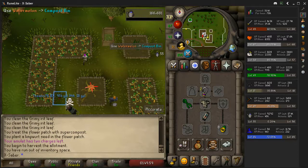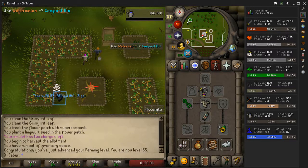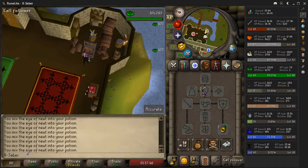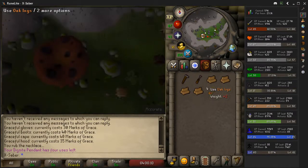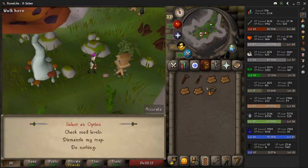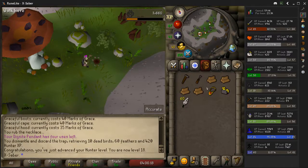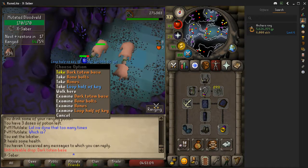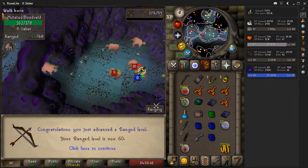Coming in with 55 farming - now we can plant mahogany trees. And was that toadflax? And 50 herblore - fishing potions. Our last run we moved up to oak, so let's see how much XP we get for these ones. Boom, 420. Level 18.